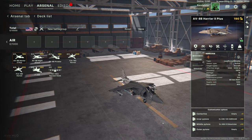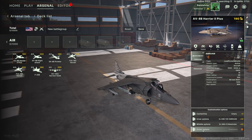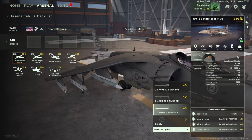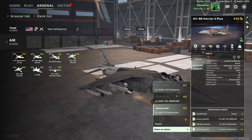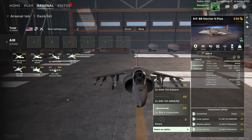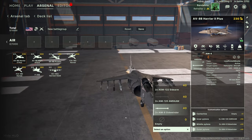The Harrier 2 Plus has multitudes of weapon options. Starting with the outer pylons, you can have the AIM-9 Sidewinder. The Sidewinder is a short-range anti-air missile with a range of up to 2000 meters. It can engage helicopters and aircraft — does what it says on the tin.